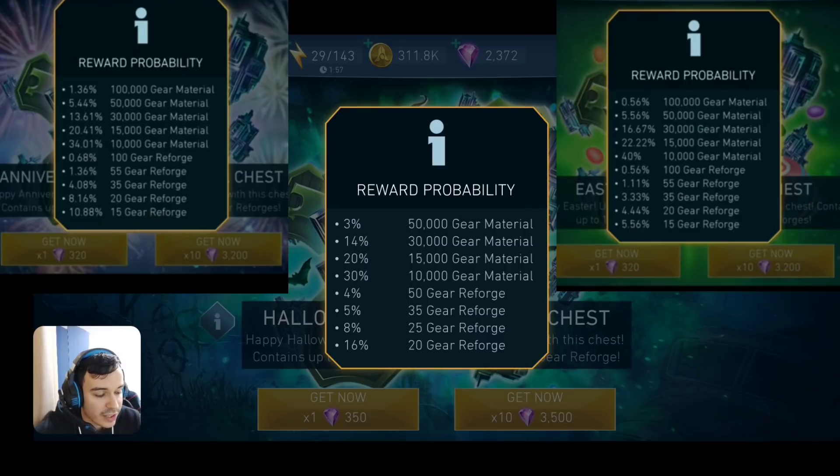For 100 Easter chests bought, you'd get 1,500,062,400 gear materials and 350 reforges, paying 320,000 gems — the highest gear materials of the three chests but the lowest reforges. Then the Anniversary Material Chest gave 1,463,450 gear materials and 612 reforges, also costing 320,000 gems for 100 chests. That gave more reforges than the Easter one but slightly less gear materials, and was far superior overall.